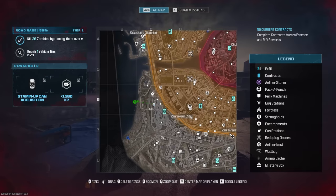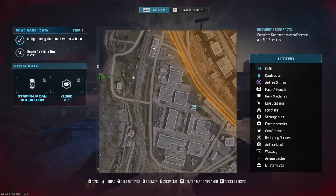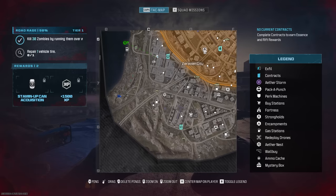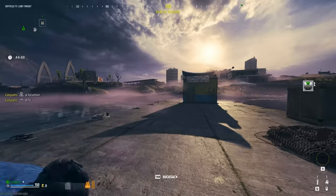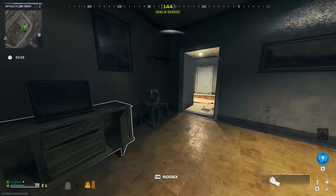Once it spawns you in, the first thing you want to do is pull out your minimap and try to locate a fast vehicle. Ideally you'll want the quad or the ATV — this is the quickest — but if there isn't one nearby you can hop into anything that will allow you to move quicker.